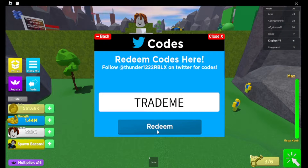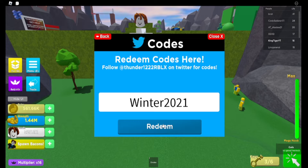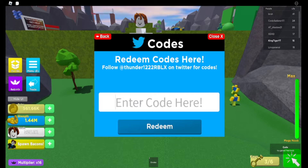The first code is 'Trade me' — and it says you gained 100 heads. It's not gonna show how much I got because I already have that much. The next one is 'Winter 2021', and for that one you gained a Tree Noob.